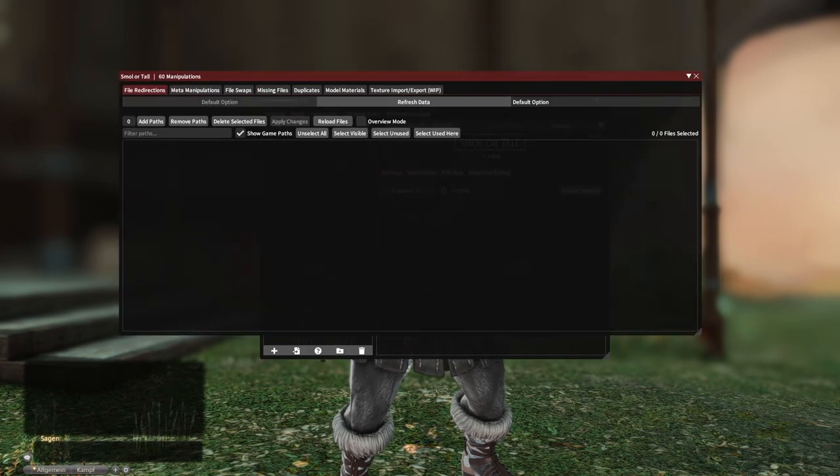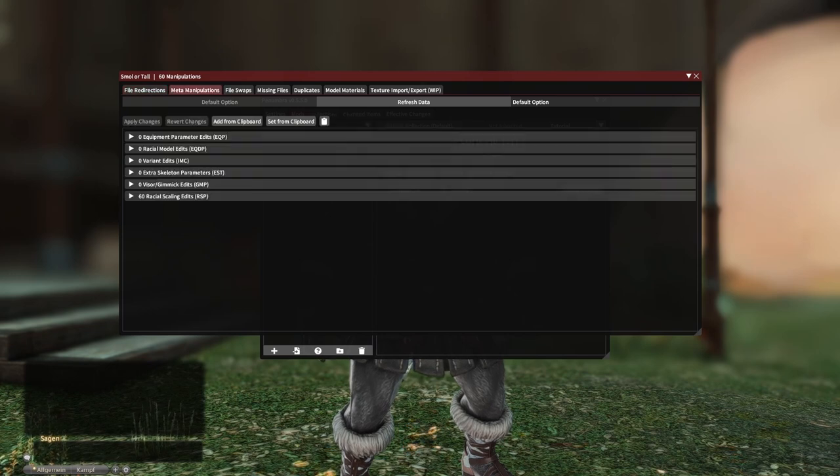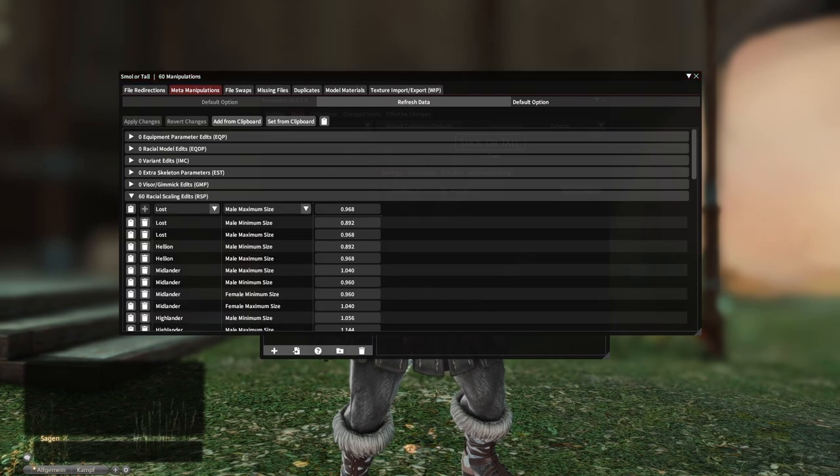Then click on your mod and you should be able to see an Advanced Editing tab. Once you click on this, a new window should pop up — there you find all the advanced edits you can make. For this height change, go to Meta Manipulation, which is the second tab, and then go to the Racial Scaling edits.